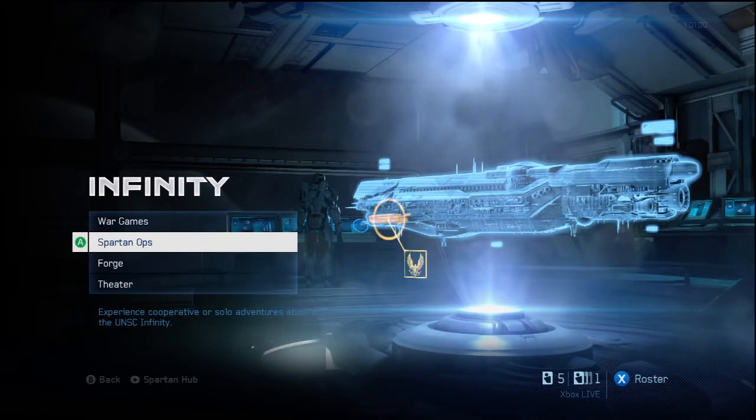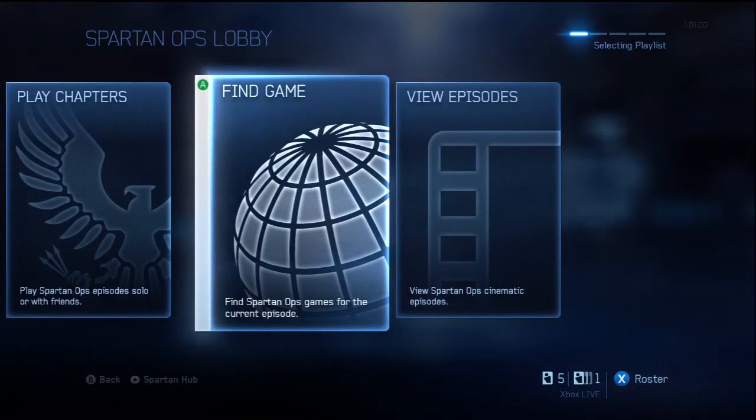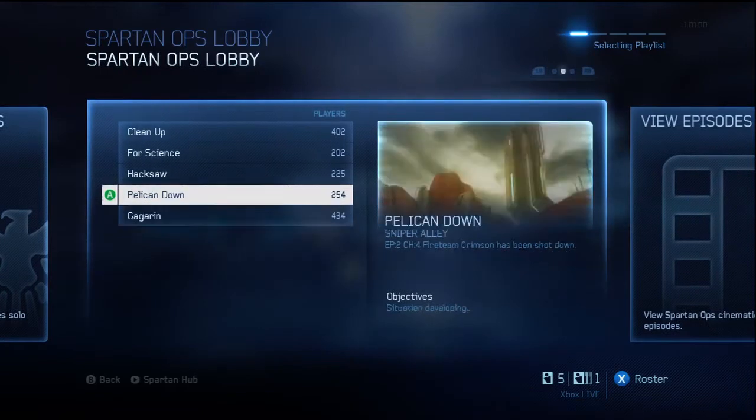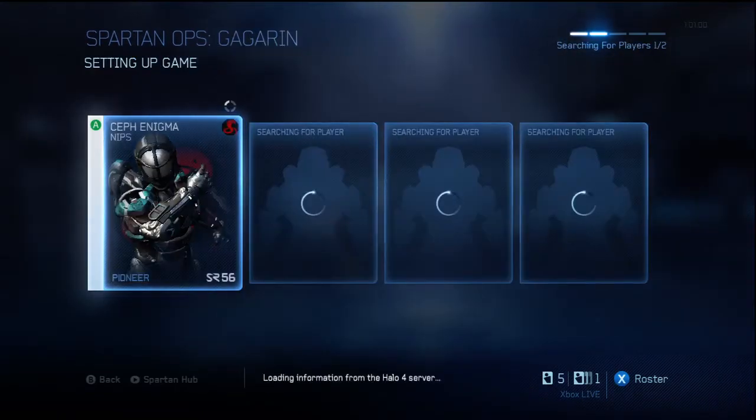All you have to do is go to Spartan Ops, make sure you go to Find Game, pick the last mission in episode 2 and you have to do it public — if you do it private you won't get as much. Make sure you find 4 people because if you get less you won't get as much XP.